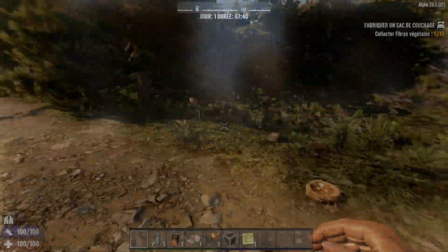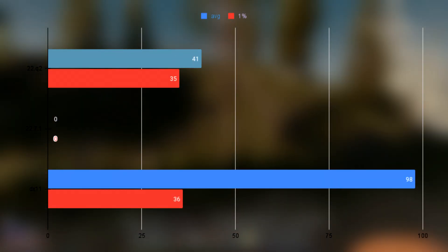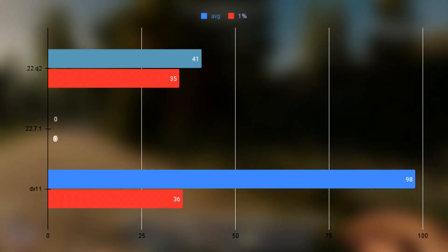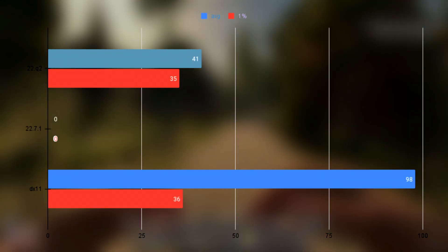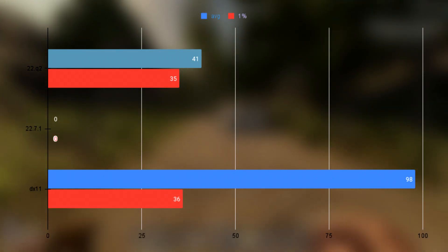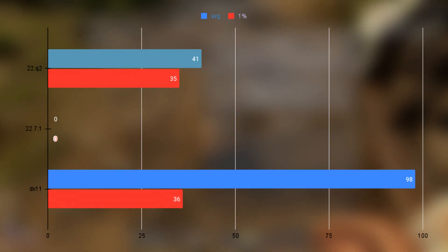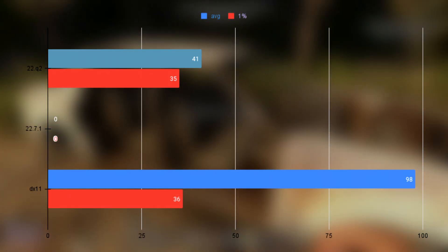The 1% lows were 141 FPS versus 186 FPS. 7 Days to Die ran pretty poorly using the old driver, and completely refused to run using OpenGL on the new driver, so there's a bug somewhere — whether it's the game or the driver. I also tested Vulkan and DirectX 11, and out of the two, only DirectX 11 actually launched the game. Using the old driver with OpenGL, the game ran at an average of 40 FPS and 1% lows of 35. Using DirectX 11, an average of 98 and 1% lows of 36.